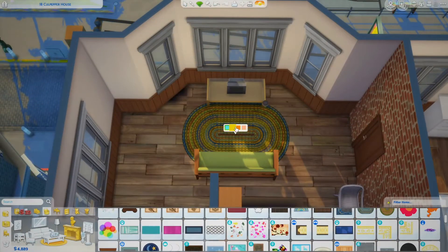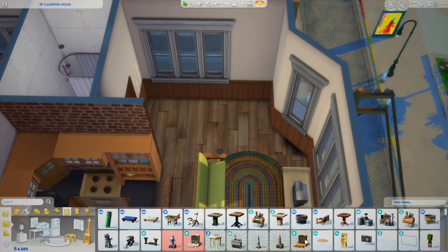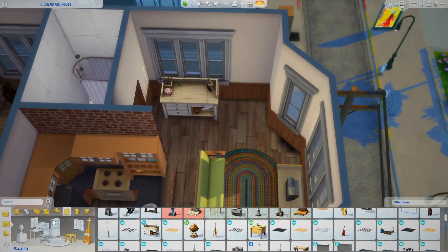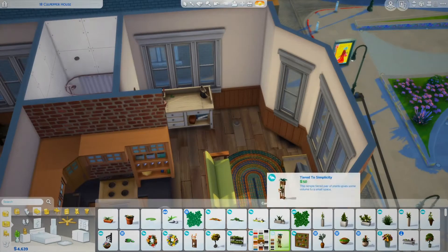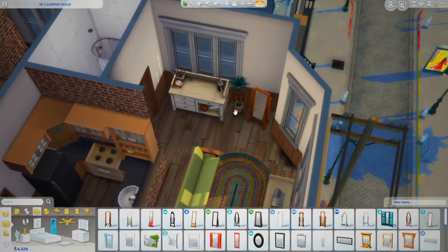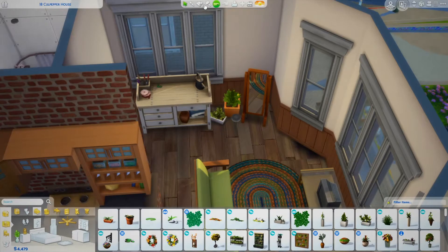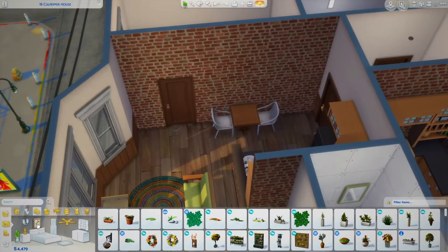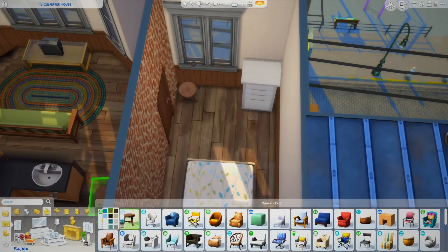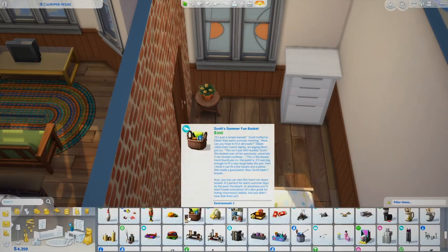I end up liking apartment two better in the end than apartment one, but I still think it would be fun to play with Sims in both apartments. In apartment two there's a flower arranging area for skill building, and obviously a mirror — but I don't really count that because I put them in builds all the time. I think that's it for skill building. Obviously there's a bookshelf and then the cat stuff, so I guess you could consider pet training a skill, but it's not an item.